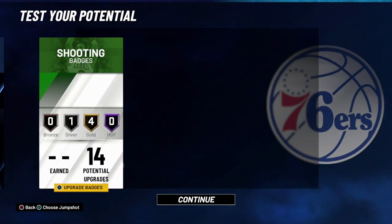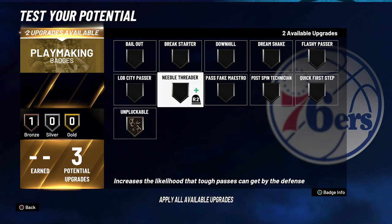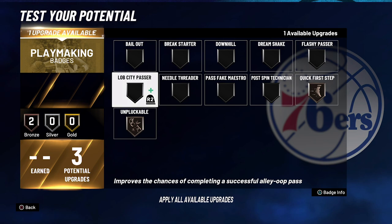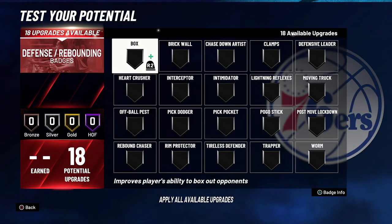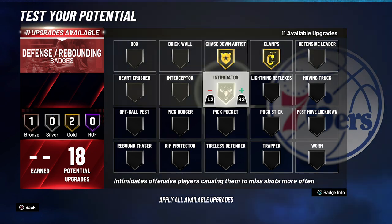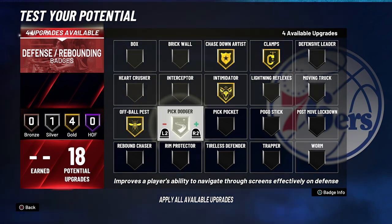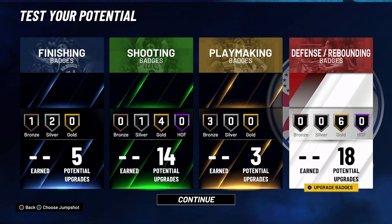For playmaking badges: unpluckable on bronze, quick first step on bronze, and lob city passer on bronze. For defense and rebounding badges: chase down artist on gold, clamps on gold, intimidator on gold, off-ball pest on gold, pick dodger on gold, and pickpocket on gold.